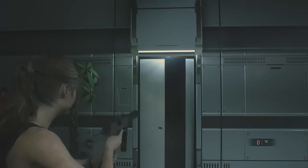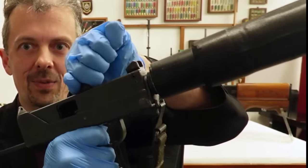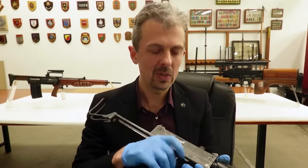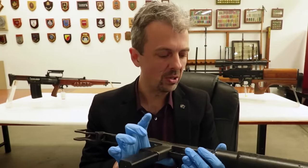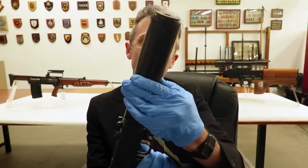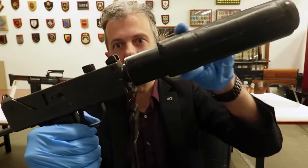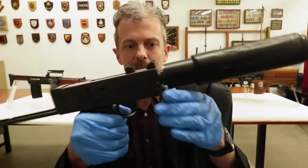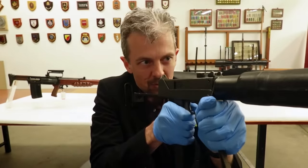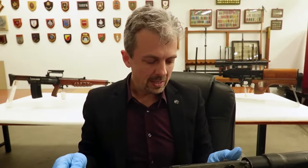It doesn't look like the bolt was actually functioning. The cocking handle is fixed to the bolt, so it should be moving back and forth — I couldn't quite make that out. It's a common thing not to include. And of course the suppressor, which is in fact the two-diameter shape that the game shows it to be — ours just has a rubber sleeve over it. And the strap to hold it down, because the buttstock is frankly wholly inadequate. So pretty close, but not exactly bang on.